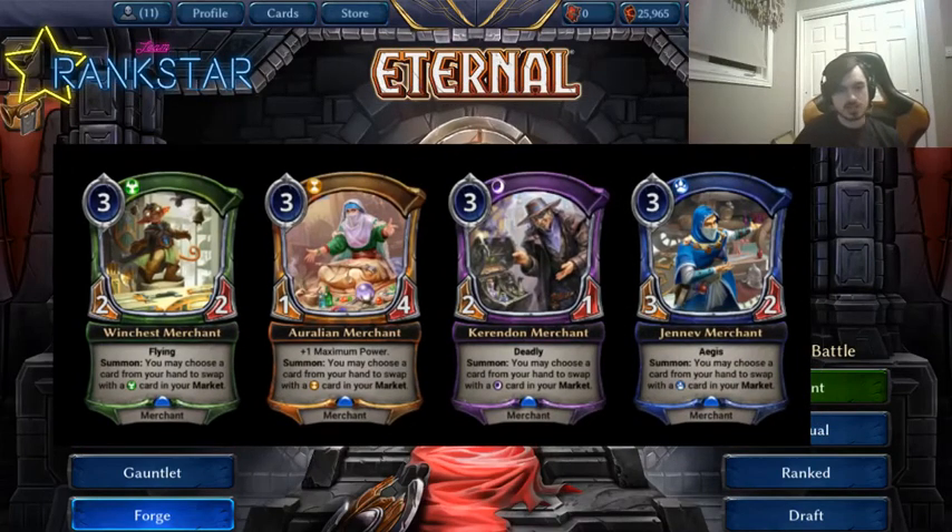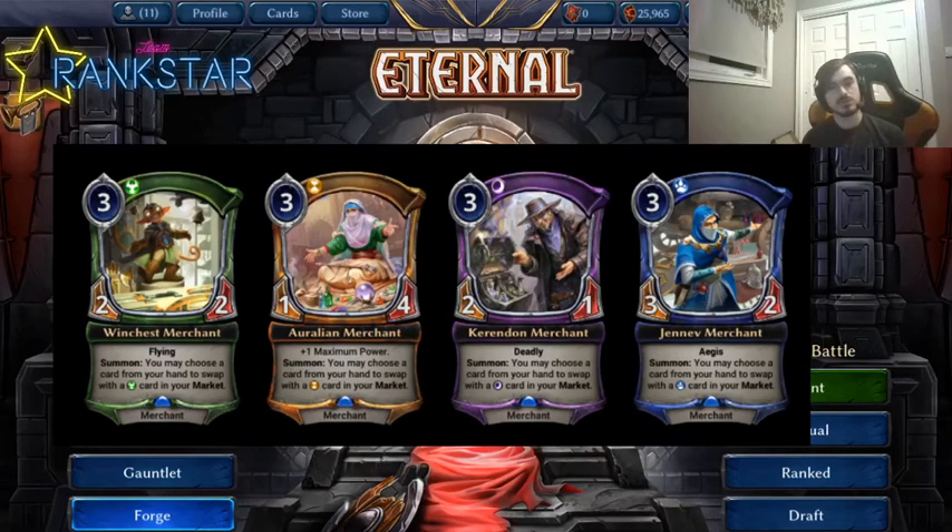The justice merchant — Winchest Merchant — is a 2/2 with Flying. The body is pretty weak, but the effect is still good enough to make it playable. A deck like Argenport may want to consider it and could throw a Blood Letter into the market slot, because in certain matchups you really want it but don't want to draw it every game — so instead you can grab it when you draw this merchant.